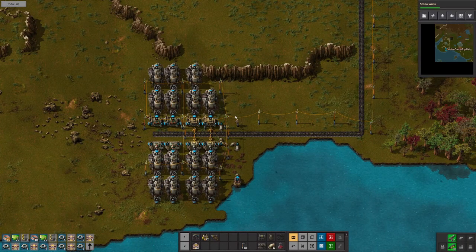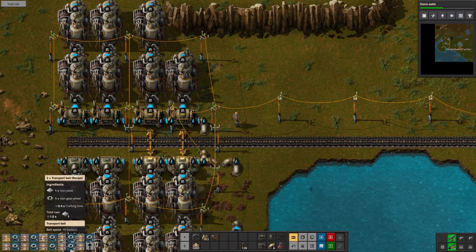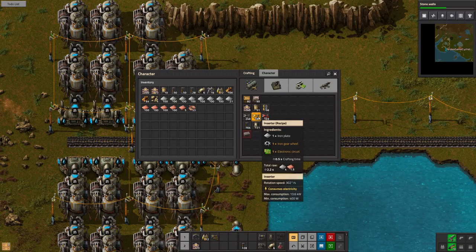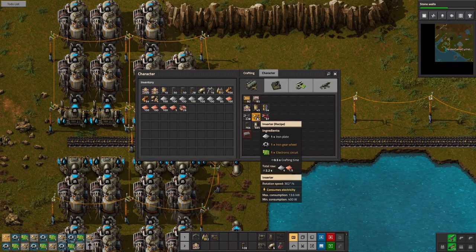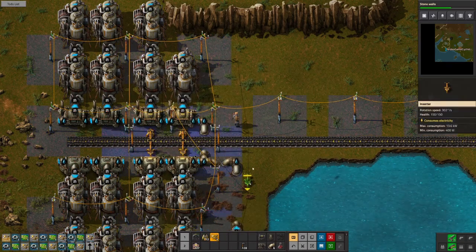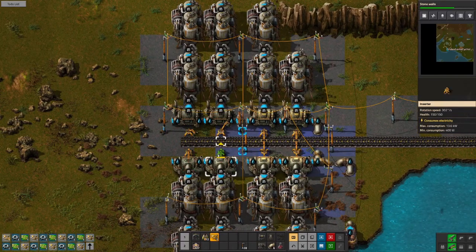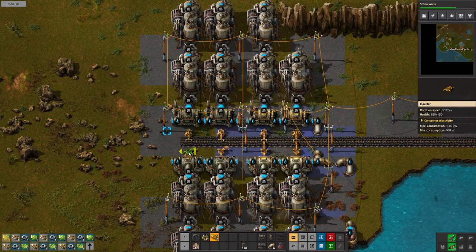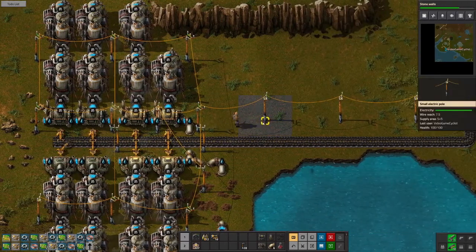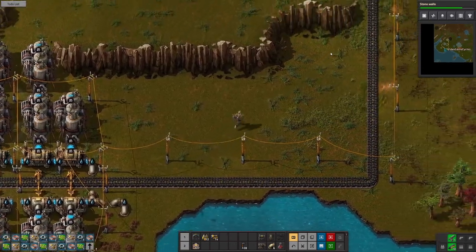I needed inserters since I'm down here. There we go. Now we'll get some inserters. And just like that — maybe if we go this way, or actually that way. There it is. 6.7 megawatts. That should last for a little bit.